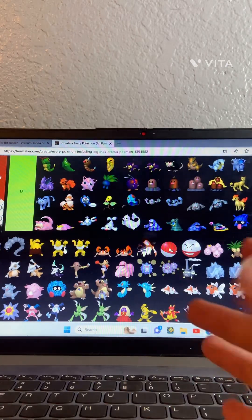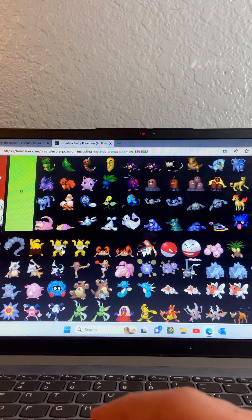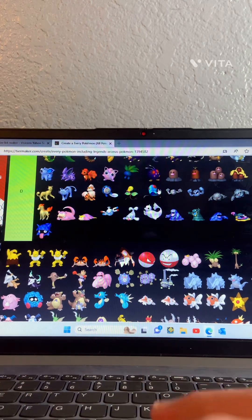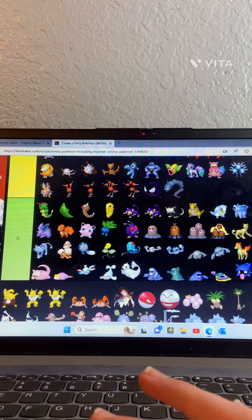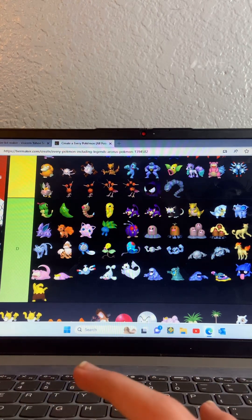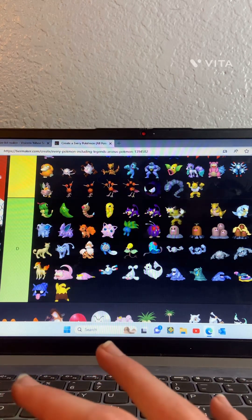Onyx — where's Steelix? Like they're cutting out on some Pokemon. Onyx goes in C tier. Drowzee — D tier, Drowzee is a horrible Pokemon. Hypno — C tier.